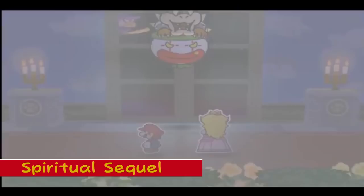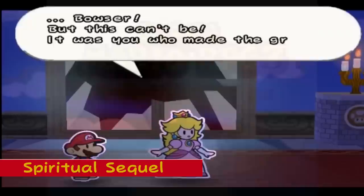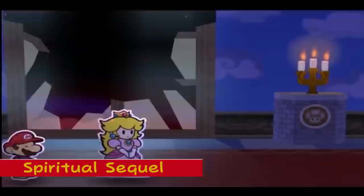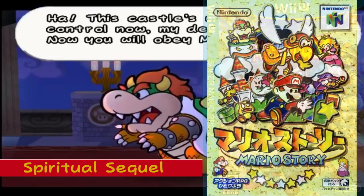Spiritual Sequel: After a falling out with Square, the developers of the Final Fantasy series and then-developers of Super Mario RPG, Nintendo renamed Paper Mario to Mario RPG 64, then to Super Mario Adventure. After that they renamed the game Mario Story before picking the final name of Paper Mario. Interestingly, the name Mario Story stuck in Japan. A true sequel to Super Mario RPG has never been officially produced.